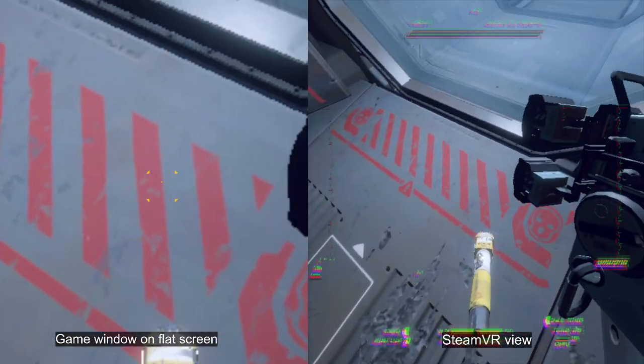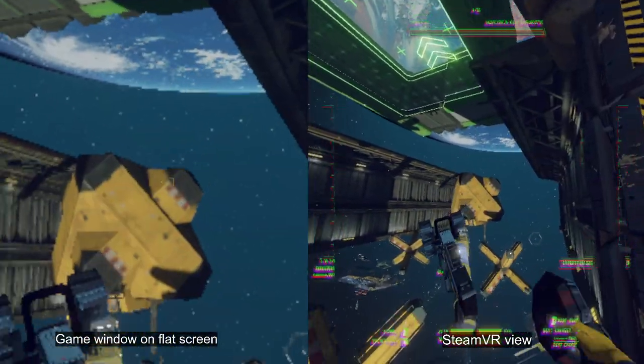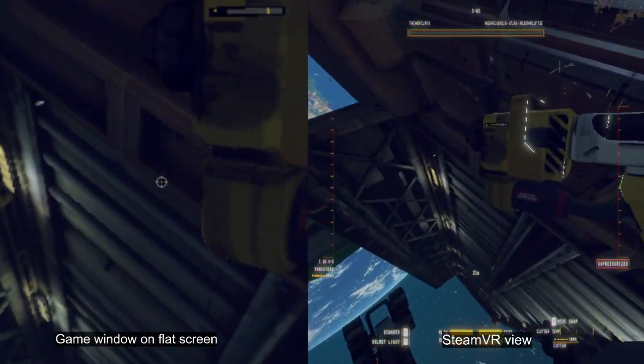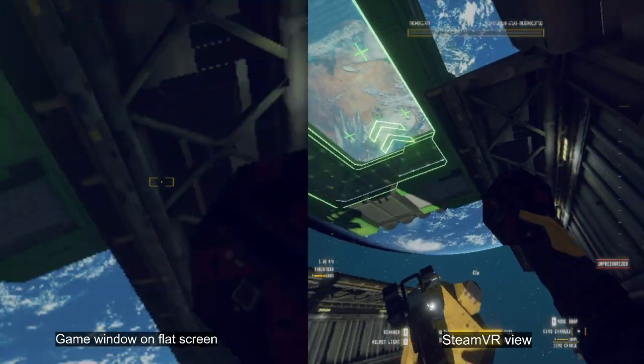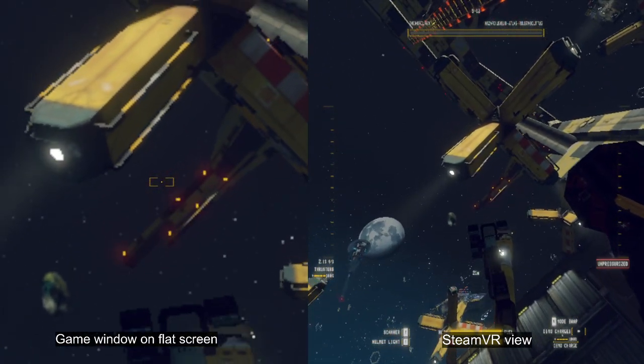Only the hands have textures. You can also see your unequipped tools just floating down there — they come up when you equip them, which is kind of interesting. The game actually looks pretty cool in VR.